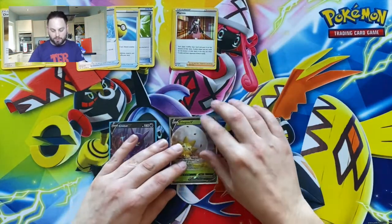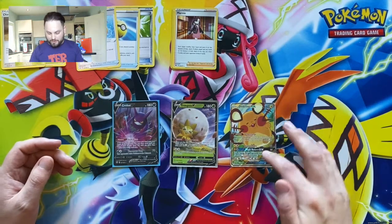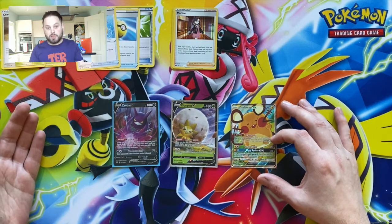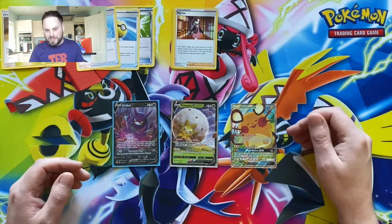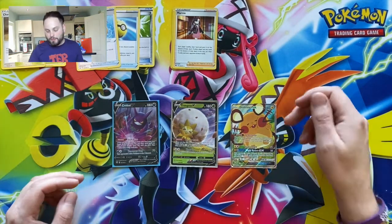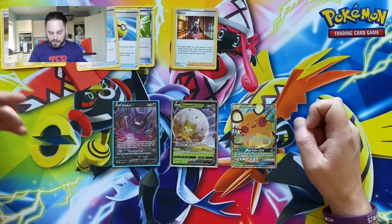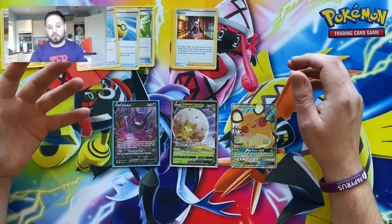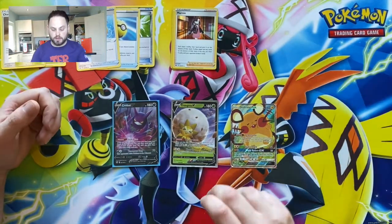The last category is Pokemon support. First is Dedene GX — the key ability here is Dedechange: when you play this Pokemon from your hand onto the bench during your turn, you may discard your hand and take six fresh cards. It's essentially Professor's Research without spending your supporter for the turn, so you could use Dedene and then still play Marnie or Boss's Orders. It's great for digging through your deck to find Pokemon V, VMAXes, and key supporter cards.